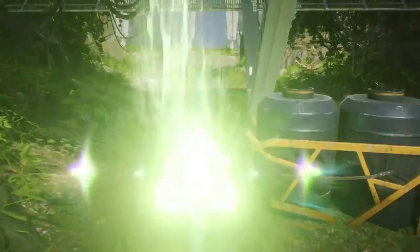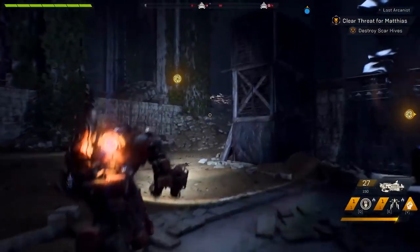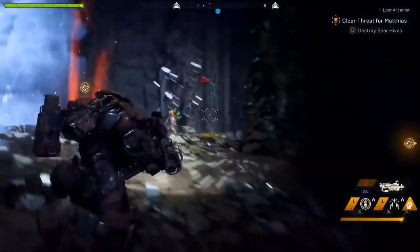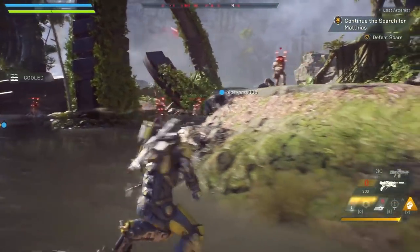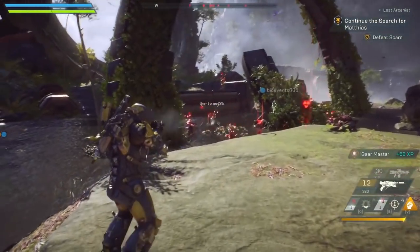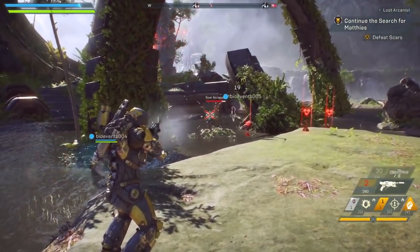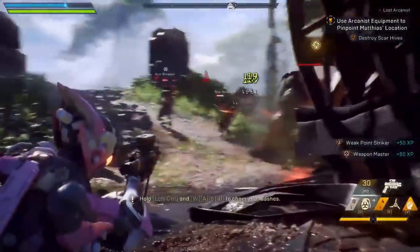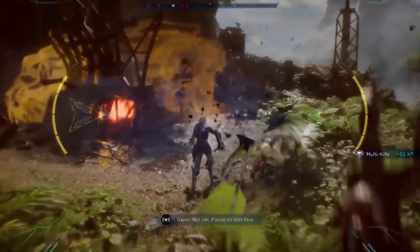So those are the 4 javelins, their survivability, and what they bring to the table. Sitting at the top is the Colossus — able to tank a lot of damage and be in the middle of the fight, but unable to escape dangerous situations easily and with no energy shield to mitigate damage. It will most likely be easy to play but hard to master. Then you have the Ranger, equal second in health and shields, with abilities that allow keeping some distance from enemies and the ability to roll and dodge. The Ranger will probably be the easiest to pick up and play. Then you have the Interceptor, who needs to get up close but can dodge and weave around the battlefield — guerrilla warfare is the name of the game, getting in close, dealing high damage, and darting out. This javelin will most likely have a higher skill cap than the rest.